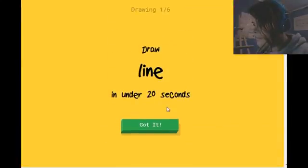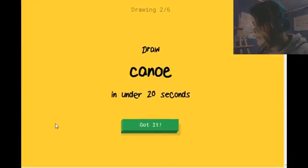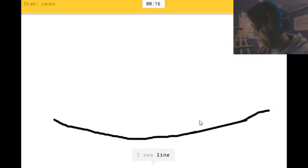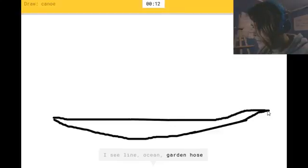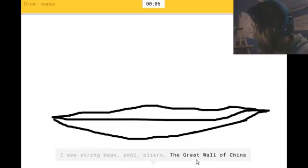A line. Good. I know it's line. Canoe — it's a big boat, right? No shit, Sherlock. I see line. Your ocean. Or garden hose. Or river. I see a string beam. It's a canoe. Or pool. Or flyers. How do you see Great Wall of China there?